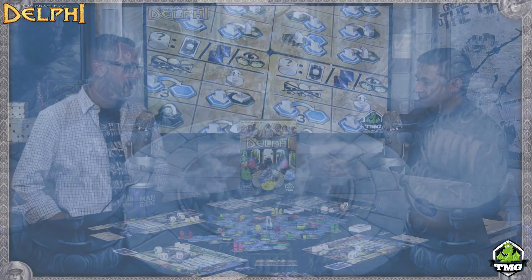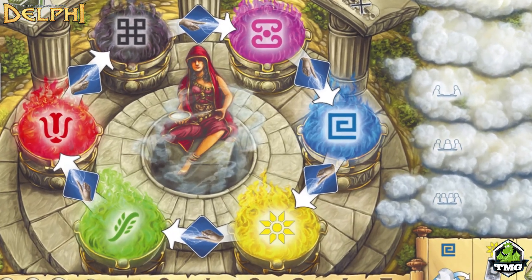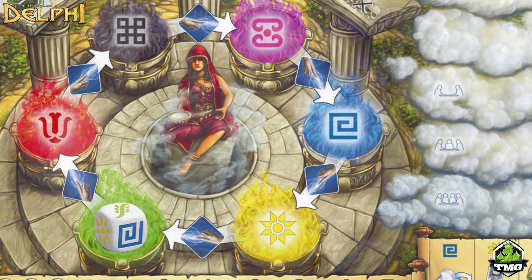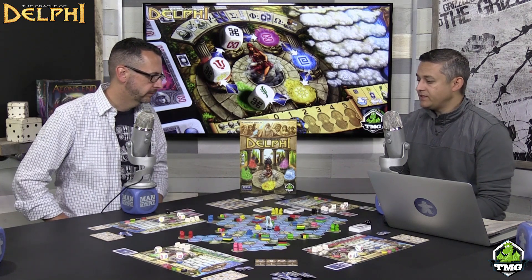Favor is used to manipulate your dice — great dice mitigation. Each player starts with three favor, plus one depending on turn order. On the player board, there are favor costs between each die position. Moving a die one color step costs one favor, two steps costs two favor, and so on. You can move a die as many times as you wish on your turn as long as you have the favor. If you're a Feld fan, think of them like the workers in Castles of Burgundy.